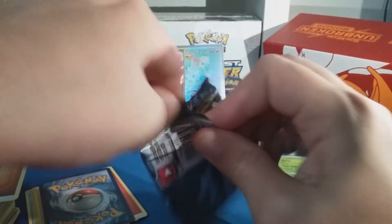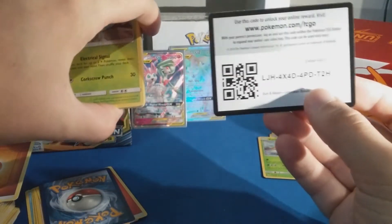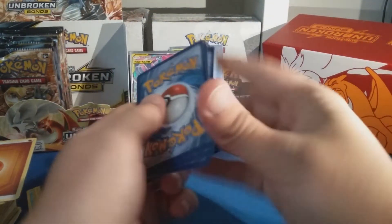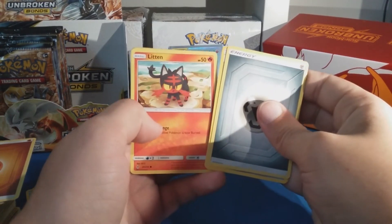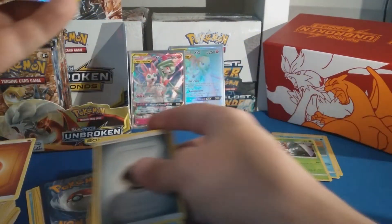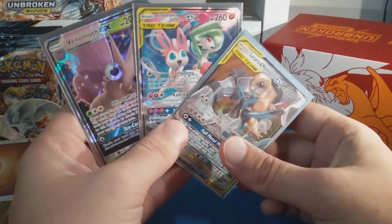Last one on this side — put that side and then we have the rest to go. Last pack right side — let's go, can we get another full art on this side? Metal energy, Martial Arts Dojo, Fairy Charm, Chip-Chip Ice Axe, Grubbin, Geodude, Litten, Froakie, Crabrawler, Fire Crystal reverse — and we did get a full art: Vikavolt GX! Nice right side!